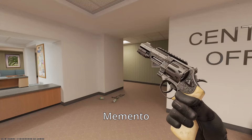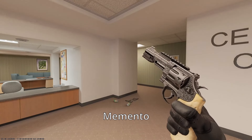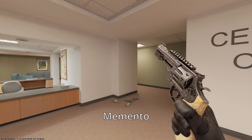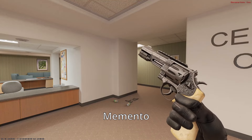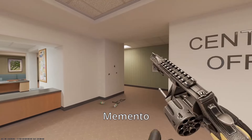Onto the R8, we have the Memento. I really enjoy this skin — it looks really sleek, especially with the ivory handle and the beautiful engravings on the weapon. This reminds me of a classic little handgun that mobsters just carry around in their suit pocket. They whip it out — it's discreet, it's small. This is probably what you're doing most of your jobs with. I think it fits great.